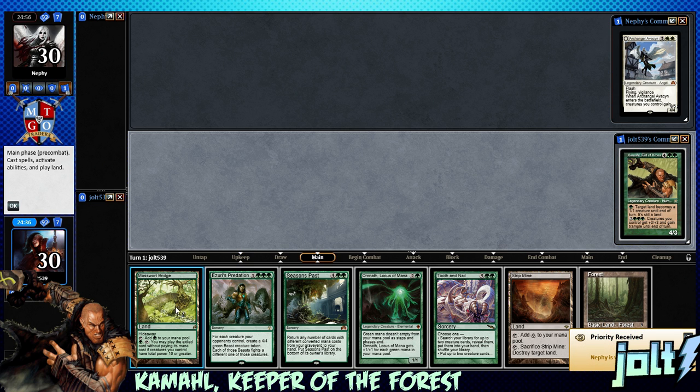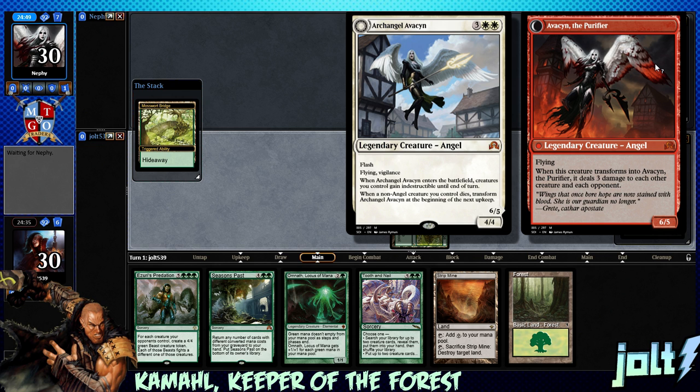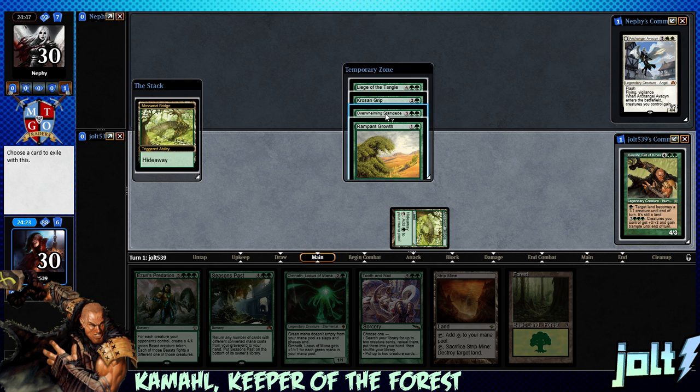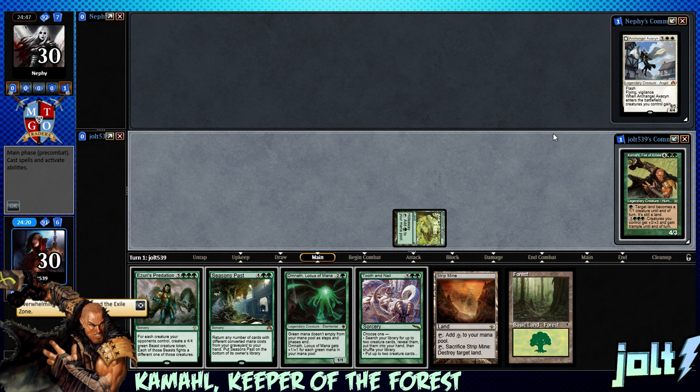Let's go ahead and go for the Mosswarp Bridge and see what we hit off the top. We're gonna get a little hideaway action. Let's get the graveyard squared up. If we have power 10 or more, Overwhelming Stampede seems like an awesome thing to cast for one. Let's go ahead and grab that Overwhelming Stampede, put these on the bottom, and then we're gonna pass the turn.